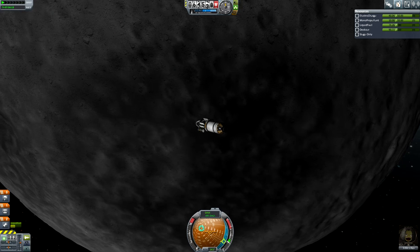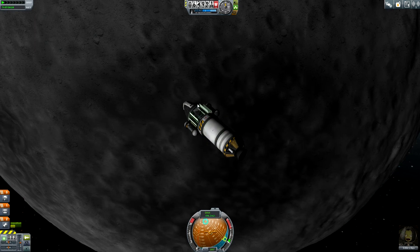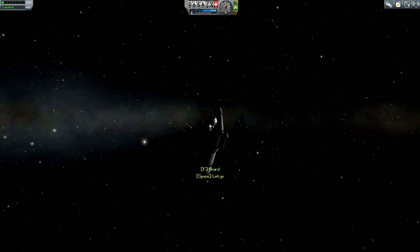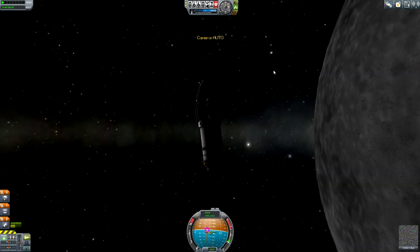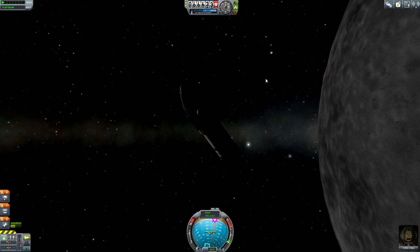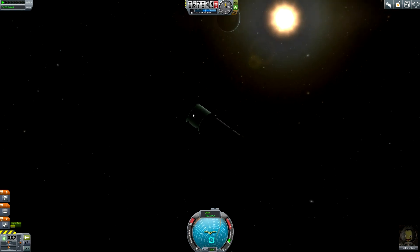We have 40 units of electric charge left - this is good. We are now in orbit around the moon. I think I'm now in high orbit above the moon. EVA report - high over the moon. I can't transmit anything - I got 15,000 funds. We are now around the moon - the return is a completely different question - and we have too much science. I'd like now to return back to the Space Center.